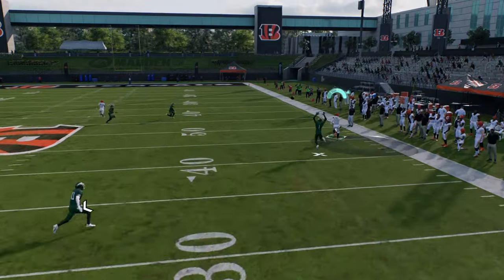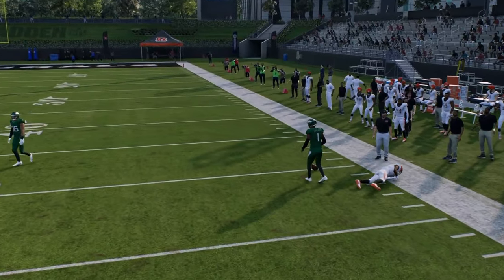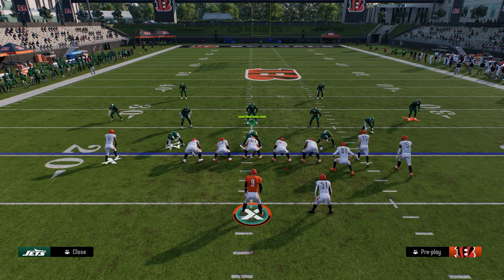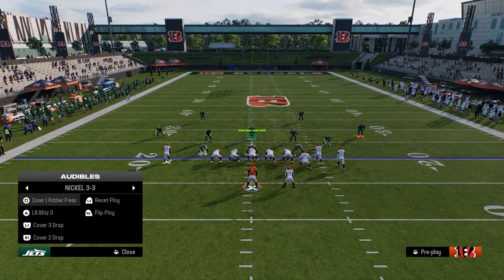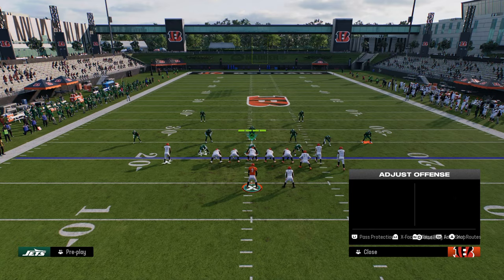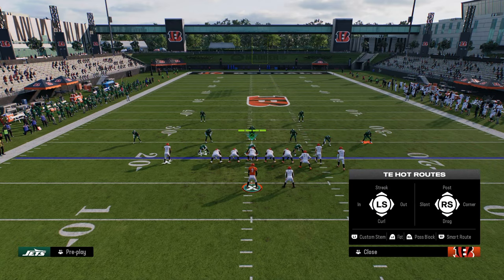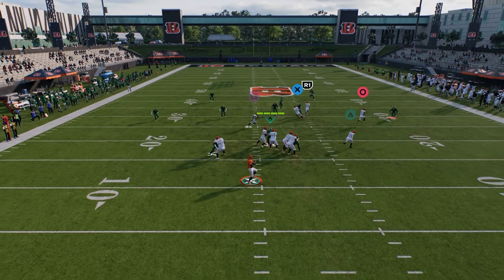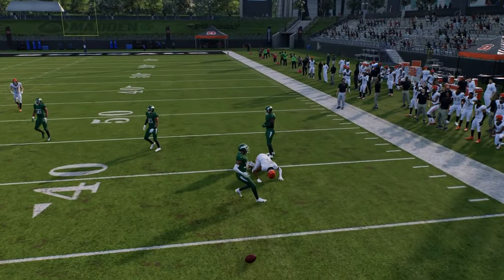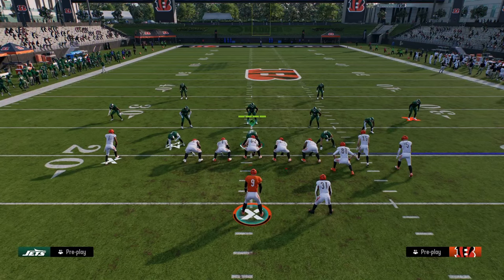Sometimes a defender like Sauce Gardner is just going to ruin it, so you can just throw the ball to the running back. If they soft squat the outside corner - which is one of the most popular adjustments this year to stop stuff like what we're doing - then you just check it down to your running back. That's all you've got to do.